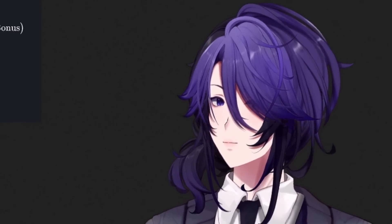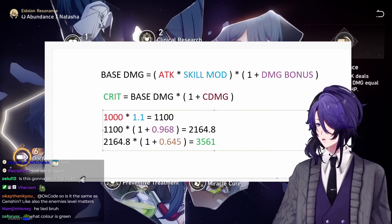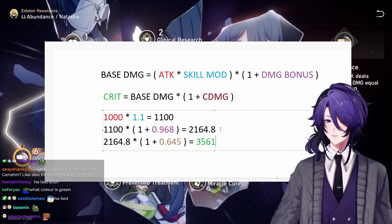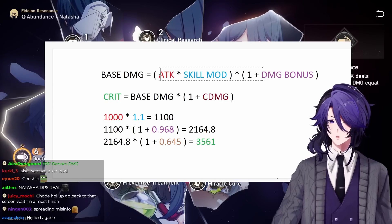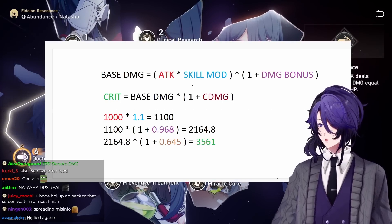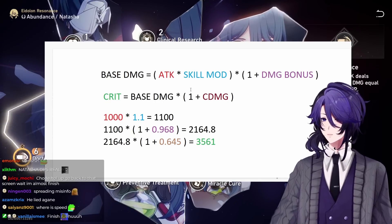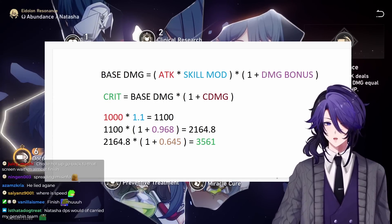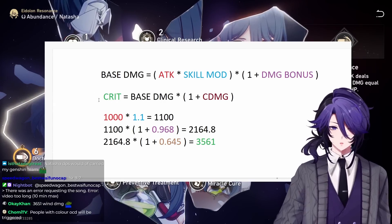Essentially, the damage formula in this game is the same as in Genshin Impact. The only difference is we get less stats here than in Genshin. Because of how the formula works, attack is going to be the least important stat — you get a lot of attack bonus randomly anyway. You want to stack damage bonus or crit damage if you crit. For crit damage, you need crit rate as well.